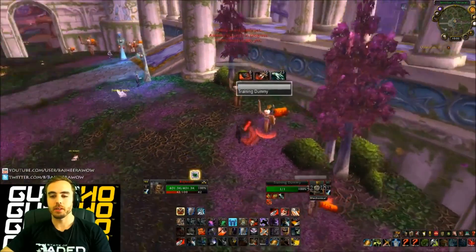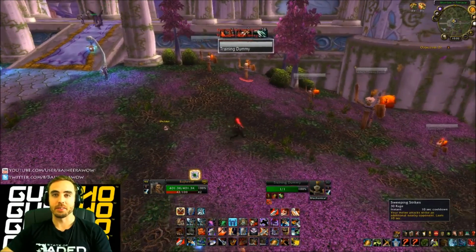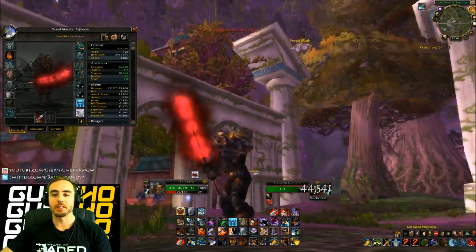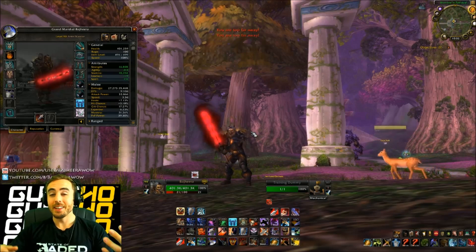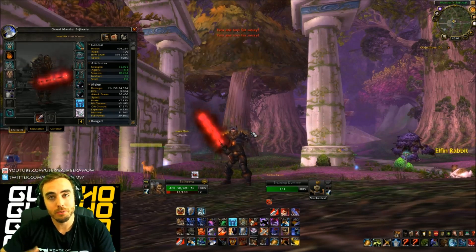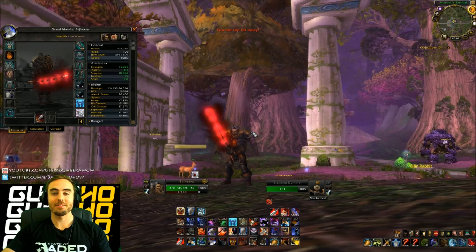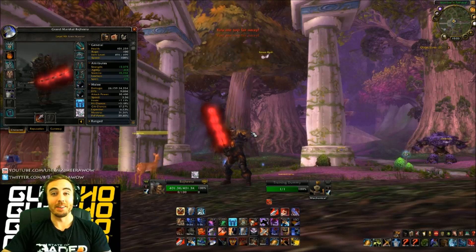Defensive stance has been buffed to 25% again, and Shield Wall is now on a 3-minute cooldown. They also fixed the bug with Sweeping Strikes, so it should factor in with resilience again. Overall, 5.3 is looking really good for warriors. I wanted to share what I'm thinking for my gemming and talent setup — keep in mind this is just what I'm doing, I'm not claiming it's the best setup. I've always been a huge fan of consistency and high strength values, and that's what I'm going back to after the PvP power and resilience nerfs. Good luck in 5.3, hope you're enjoying it, and I'll keep you posted on anything interesting about the warrior class. Thanks for watching and have fun out there — peace!